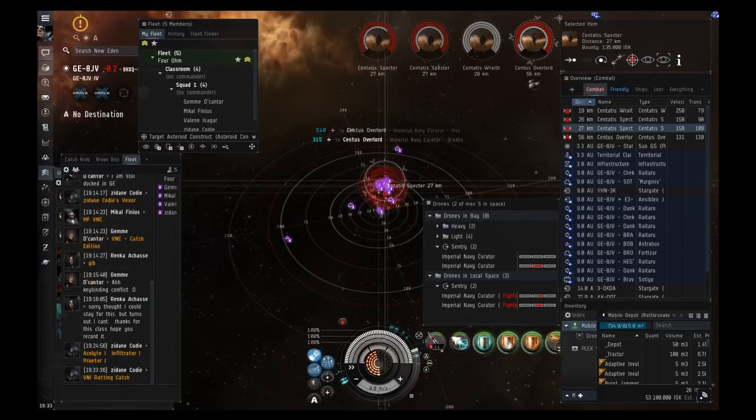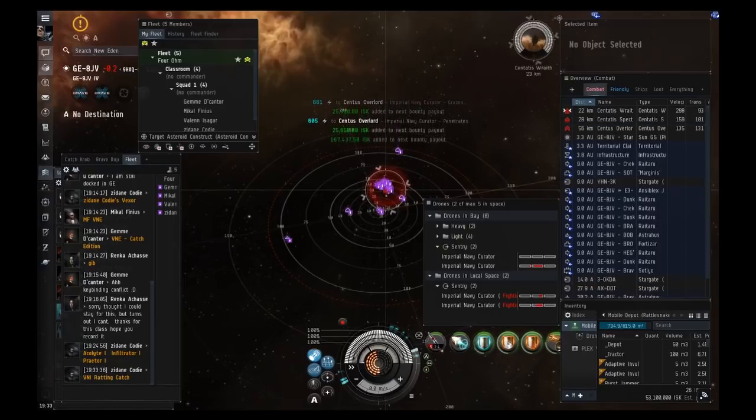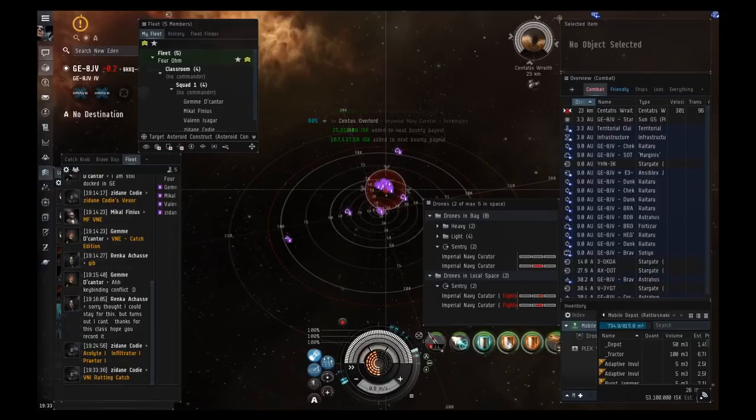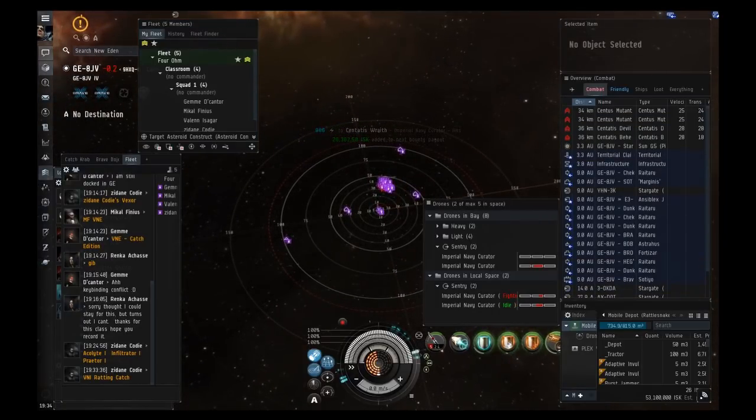This port site is going to be relatively easy because we have so many people, but it's also a good site for you to try yourself unless you can't break the battleships. Notice that every time you kill a ship, the scrolling info will say how much ISK has been added to your bounty payout — 20 minutes later you get the lump sum.